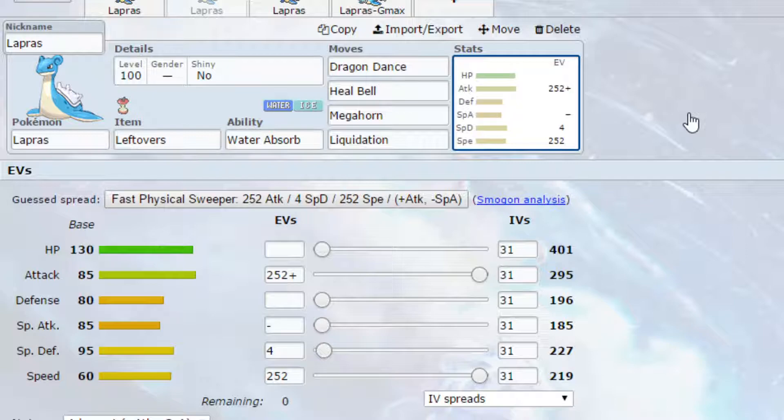EVs: max Attack and max Speed with an Adamant nature — more attack, less special attack. You could go Jolly nature to increase your speed a bit more, which is definitely an option. Do look at your speed tiers. The reason I put Heal Bell here: if you get burnt with this set you're going to be struggling quite a bit, because you're relying on your attack power. Heal Bell lets you get rid of that status condition whilst maintaining your Dragon Dance setups.